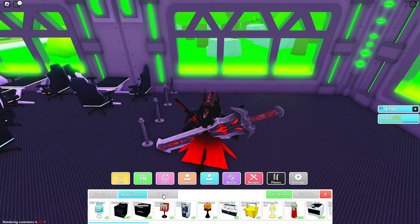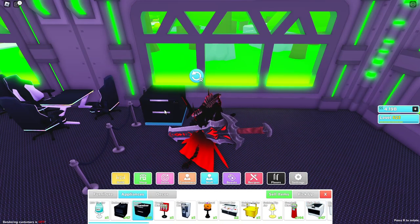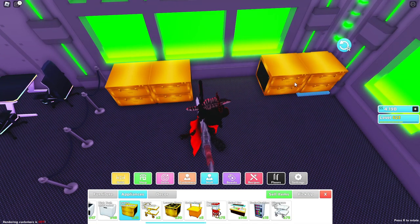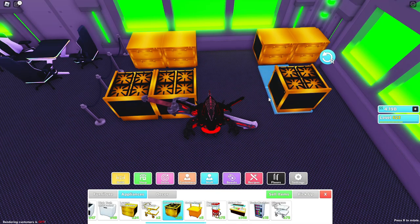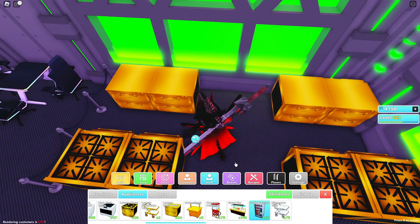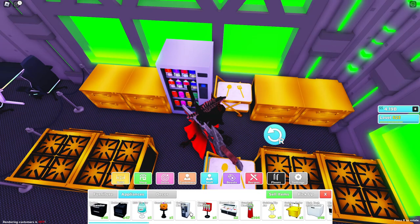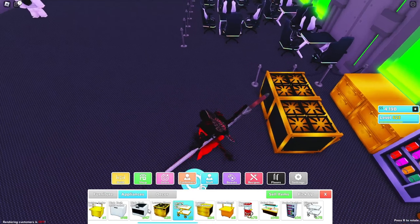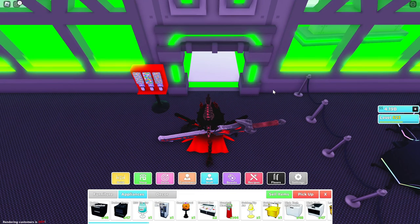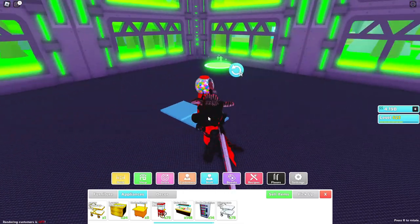I want to add a little kitchen back here. I'm going to go with gold color — I'll put down like four dishwashers and four stoves. It doesn't need to be a lot because there's not that many people eating food. Then I'm going to put a soda machine and a silverware tray. I'll add a gumball machine here so people can grab some candy on their way in or out. That's the little eating area.